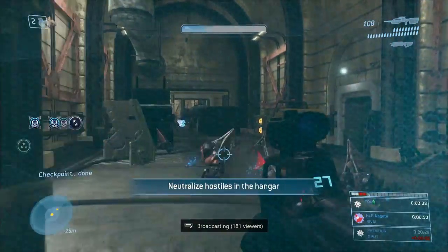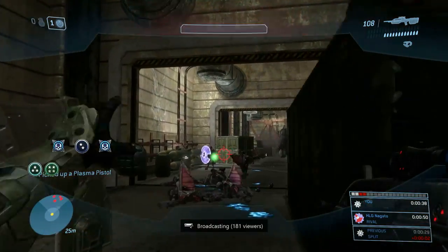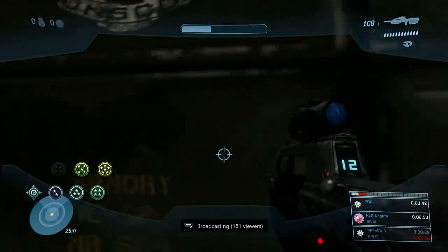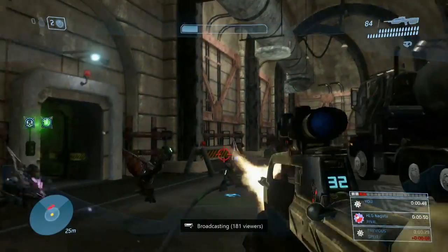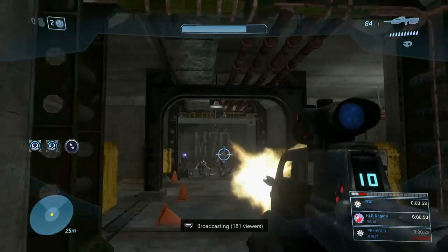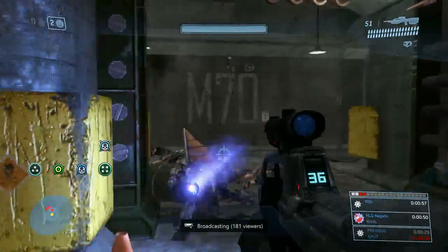Starting out, we're going to dodge the Warthog explosion behind us, headshot those three grunts, hope they give us some Plasma Grenades, and then throw one grenade to the left, one to the right, and one to the side or behind this box. That should clear out enough enemies to run forward, and then noob combo that Brute — the overcharged Plasma Pistol takes off his shields and stuns him, and then the BR headshot takes him out clean.